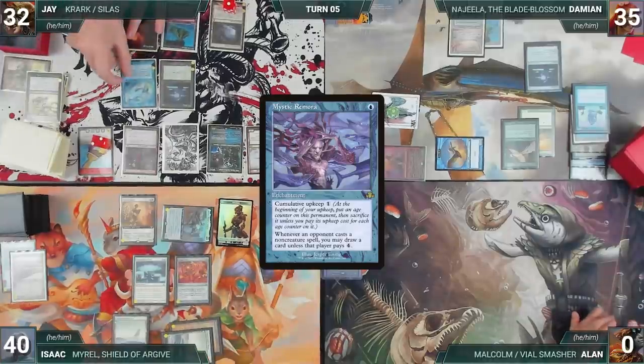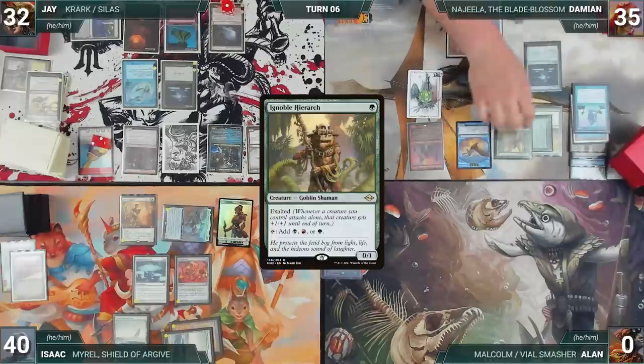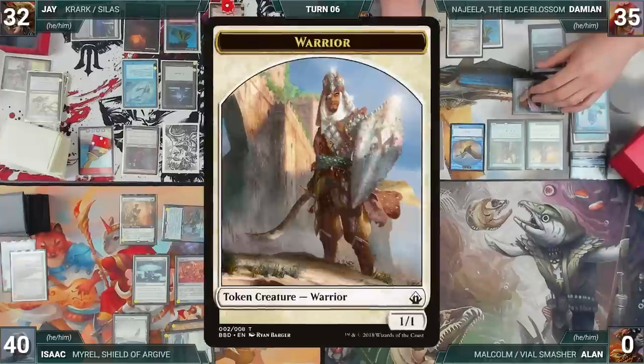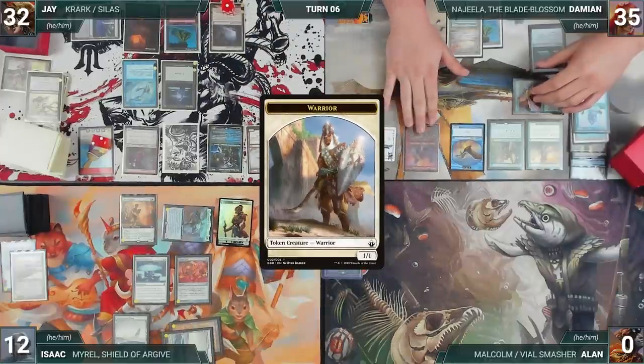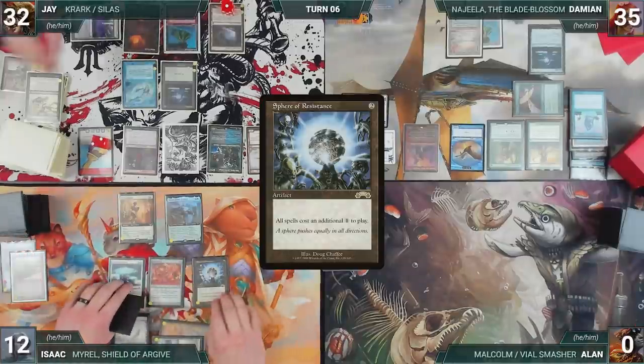Jay draws and casts Mystic Mora, then passes. Damien draws and casts Ignoble Hierarch. He moves to combat and attacks Isaac with 15 Warriors — Najeela triggers, creating 15 more Warriors tapped and attacking Isaac. Isaac blocks two and takes the rest. Damien ships the turn. Isaac draws and casts Sphere of Resistance — Mora triggers and Jay draws. Isaac passes to Jay.